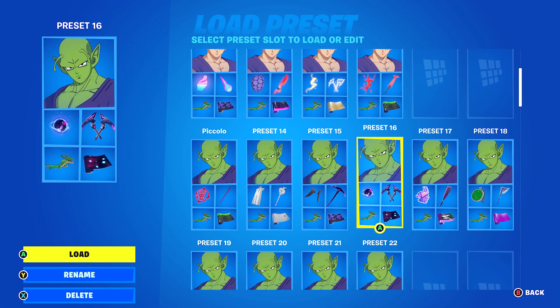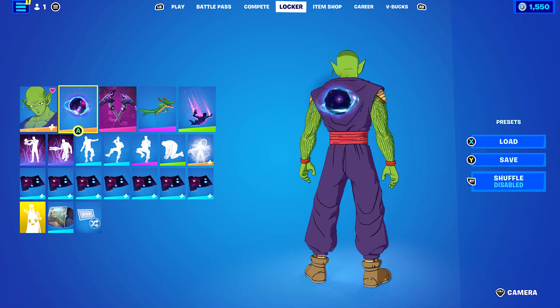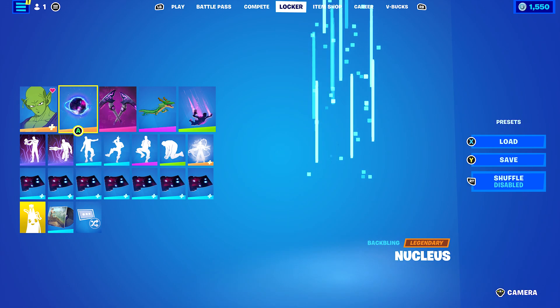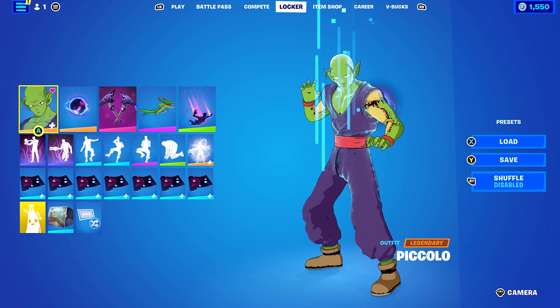For the next combo, I decided to work with the Nucleus back bling for a Galaxy theme. I find these back blings work a lot with the purple. The pickaxe is Dark Strikus, and the wrap is Nebulark to go with the Galaxy look of the Nucleus back bling. I find this combo is very good.